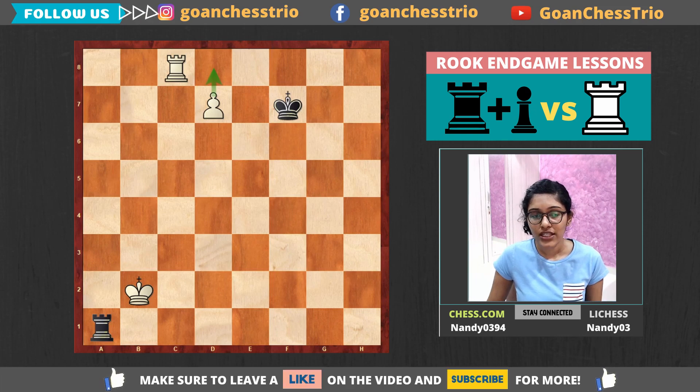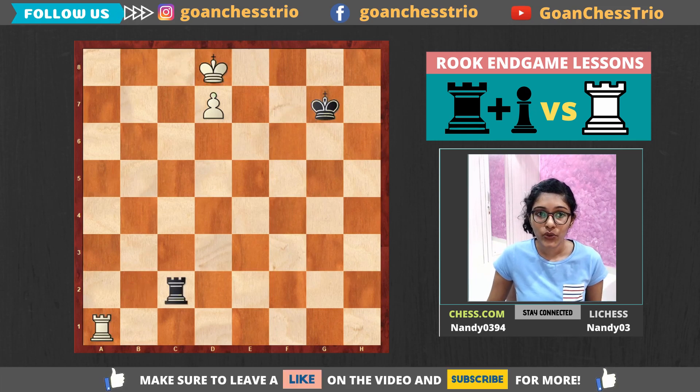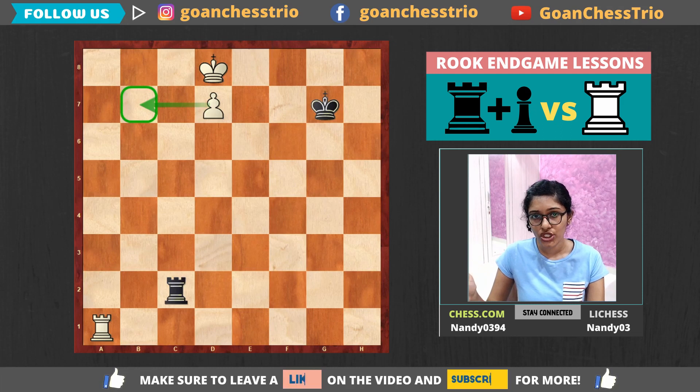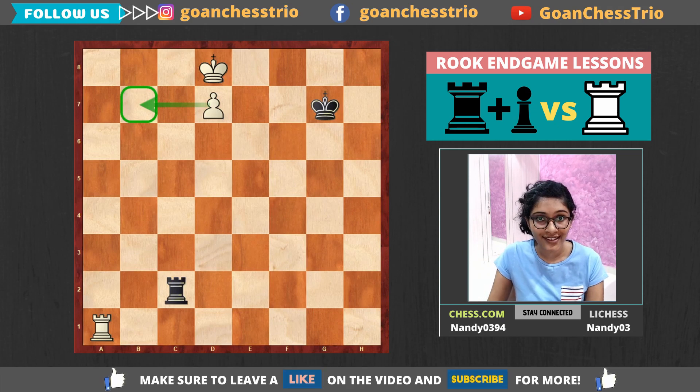An important thing to note: this Rook A1 method works here because it's a central pawn, but if this pawn was shifted to the B file, this method would not work. I'd suggest you all put the same position on the chessboard, shift it to the B file, and try to play it out yourself so you'll understand what I mean by 'it doesn't work.'